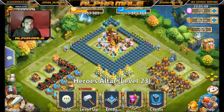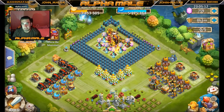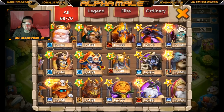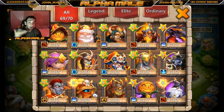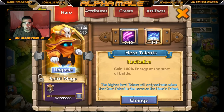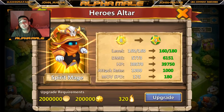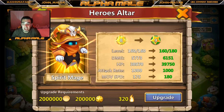A lot of you guys sleep on Spear Mage, but Spear Mage is absolutely an amazing hero. She is finally going to join all my other evolved heroes as a nine-star evolve. What she's going to be looking like: her damage is going to shoot up quite a decent amount, jumping from 5,773 to 6,151.